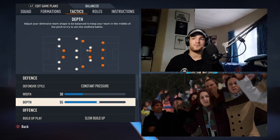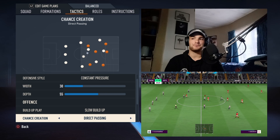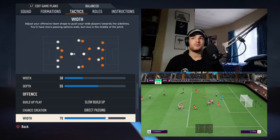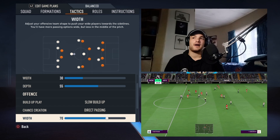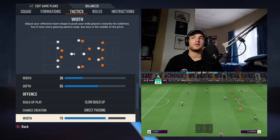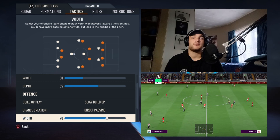As for the offense, we have it set on slow buildup and direct passing. You're always looking to find the runner or the overlapping player from time to time. Attacking width-wise, they have a lot of good wingers — Saint-Maximin, Anthony Gordon, Almiron, Murphy as well. You want to have the play along the touchline a bit more. Your midfield three of Joelinton, Willock, and Guimarães will be looking for passes out wide. And you've got probably one of the best set-piece deliverers in the game in Kieran Trippier, who will be making runs from time to time past Almiron.